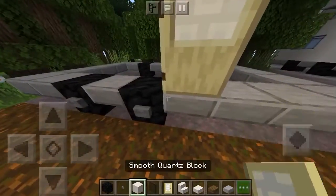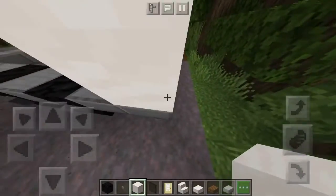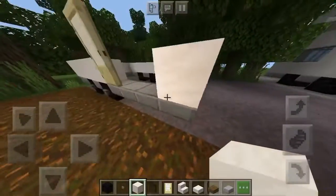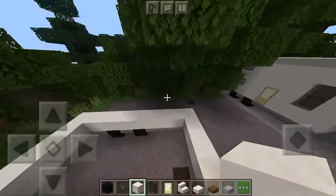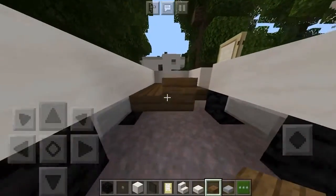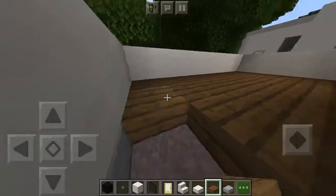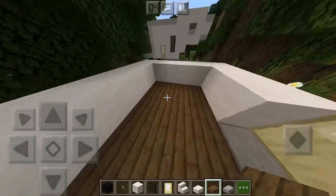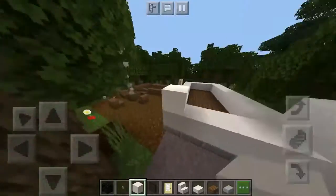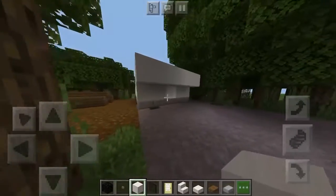Place a birch door right there, grab your smooth quartz blocks and go all the way around the camper just like that. Now go in the middle and grab your spruce wood slabs - or you can take any flooring you'd like - and fill it in the middle. Then place a quartz block right there and bring it out like that, filling it in so it creates a little curve.